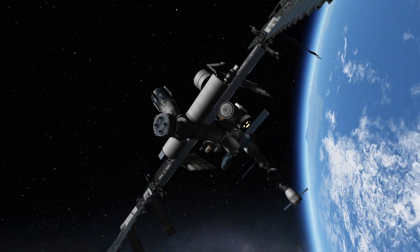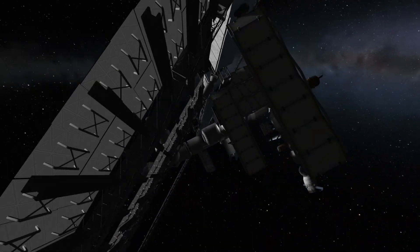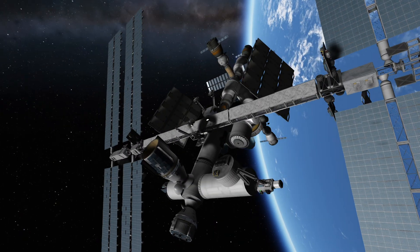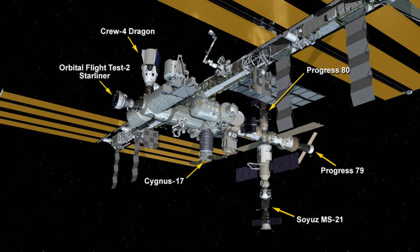One thing of note was how many and how many different vehicles were docked to the ISS during Starliner's visit. In addition to the test capsule, there were a Crew Dragon, a Cygnus cargo vehicle, two Progress cargo ships, and one Soyuz crew vehicle docked to the space station — quite a diverse bunch of vehicles up there at the moment.